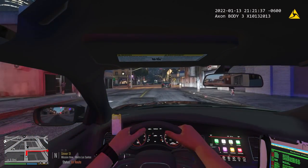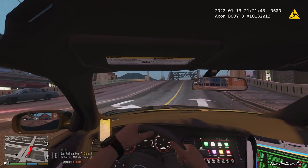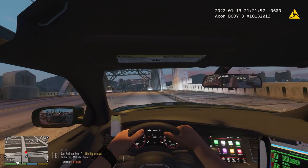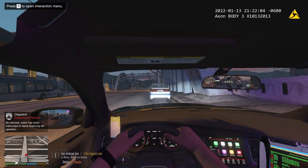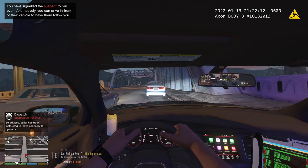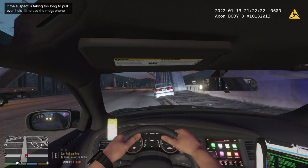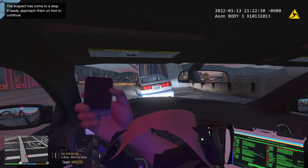Now, I'm using a controller to drive, so in case you're wondering why it looks semi-smooth — that's why. I use a controller to drive and mouse and keyboard for everything else. Okay, they're going to be right here — there they are. Yeah, that is a security guard. Let's go ahead and light him up — he just pulled somebody over. Yeah, he had someone pulled over. He's got his blinker on like he's pulling over — that's good. This is like a patrol security officer, is what this is. Dispatch, show me 23, San Andreas Avenue, La Mesa.